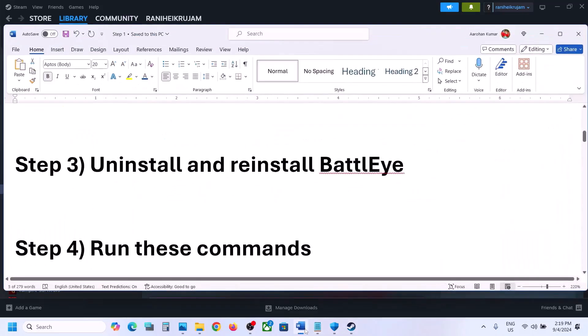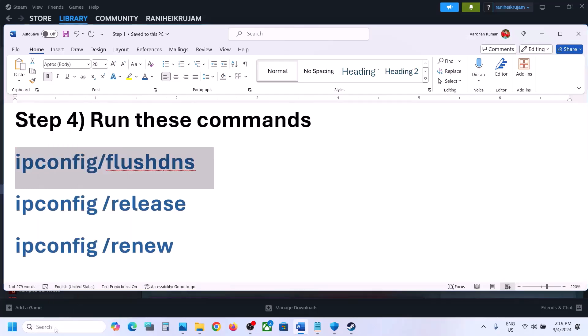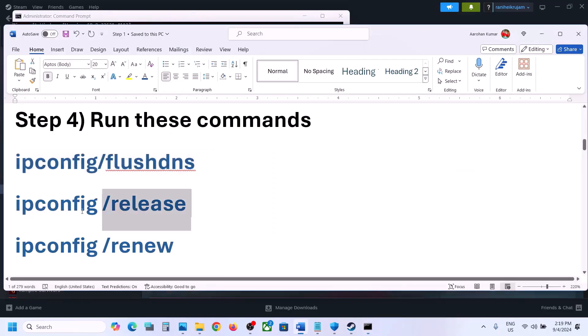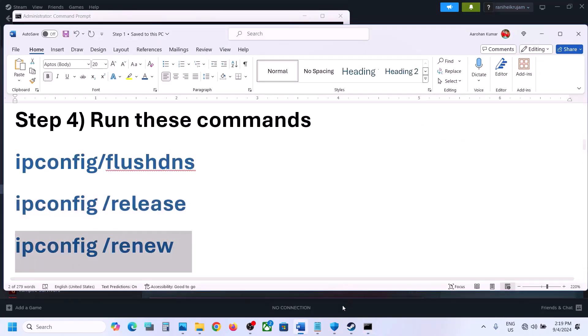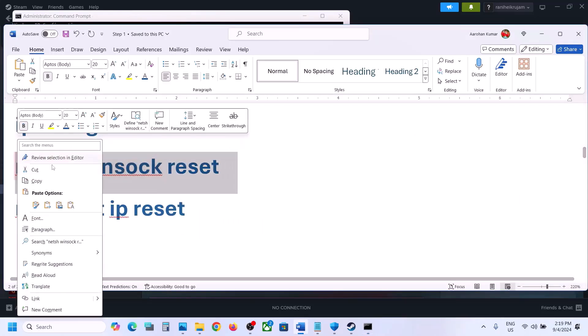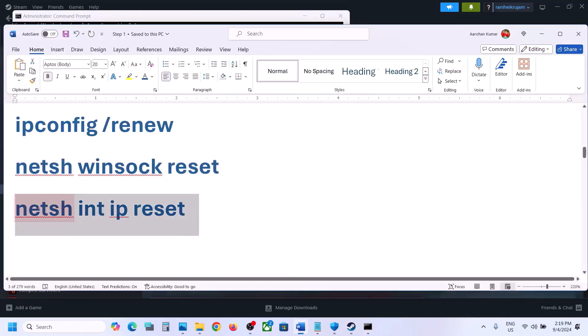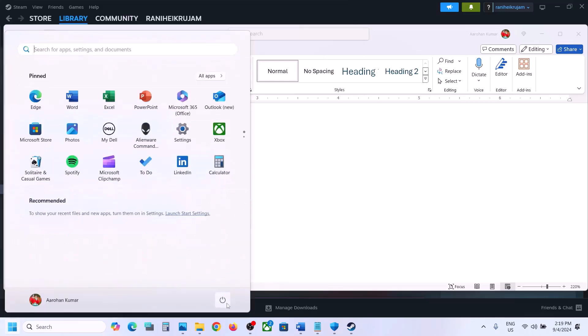The next step is to run some commands. The commands are provided in the video description — copy each one. Type CMD in the Windows search box, right-click Command Prompt and click Run as Administrator, then click Yes to allow. Paste the first command and hit Enter. Run the second, third, fourth, and final commands the same way — paste each and hit Enter. Once all commands are done, restart your computer and then check.